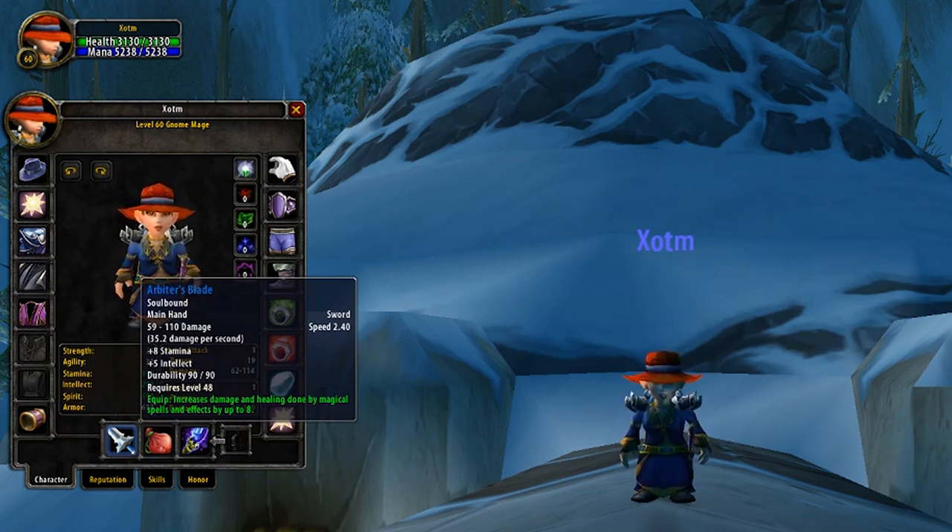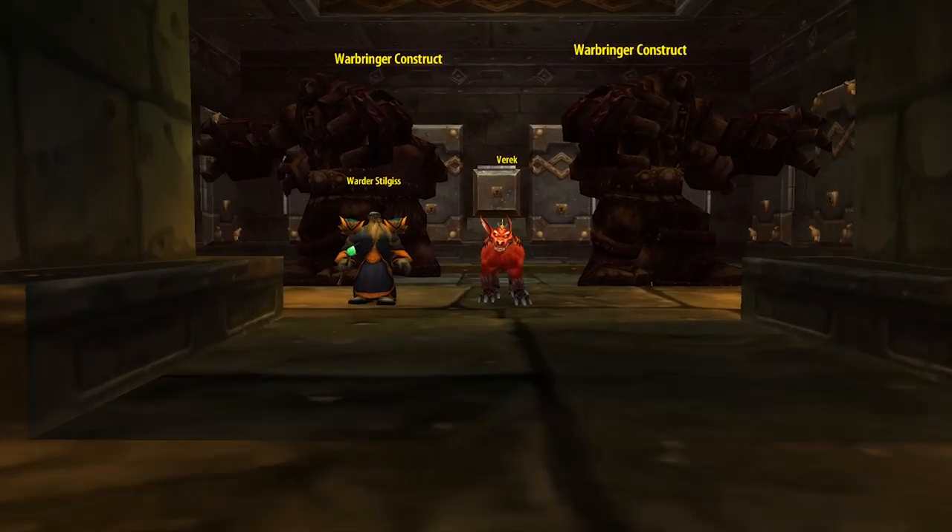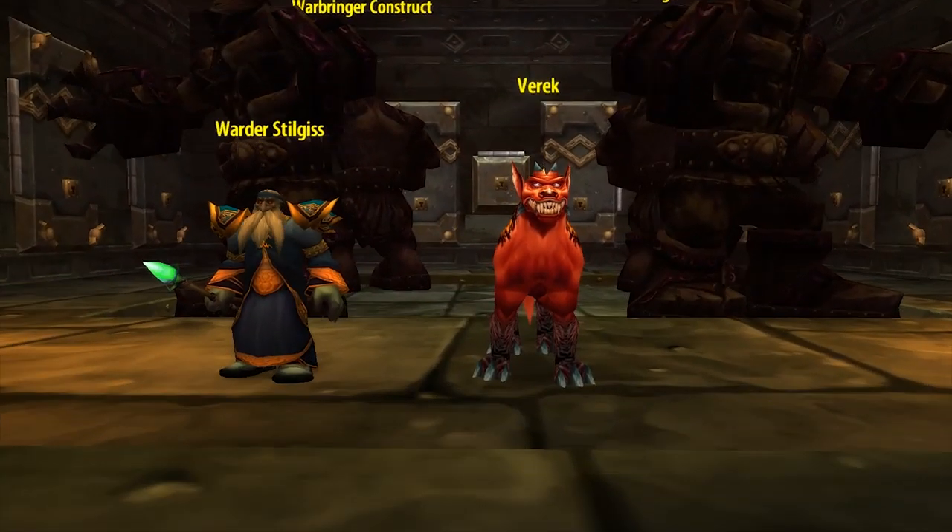The Arbiter's Blade provides you with 5 Intellect, a huge 8 Stamina, and also plus 8 to damage and healing — our 3 highest priority stats. To get this one, it's going to be off to Blackrock Depths once more. This time it's from Warder Stilgiss, who can be found inside of the Coffer Room.